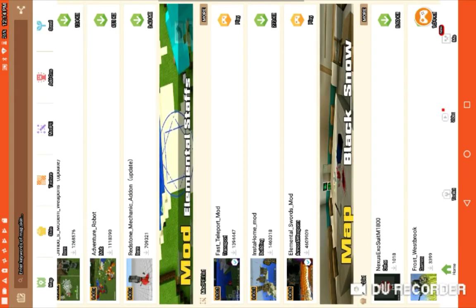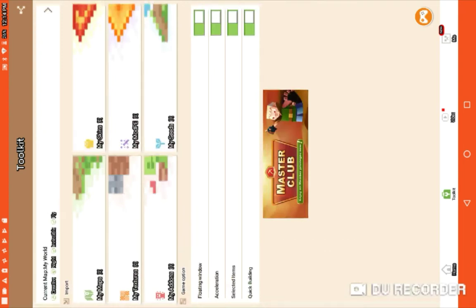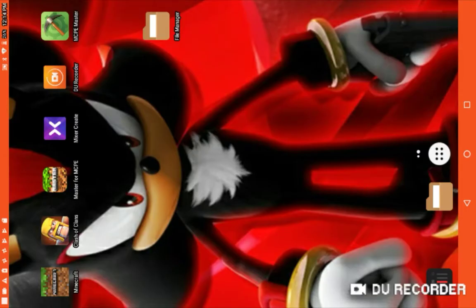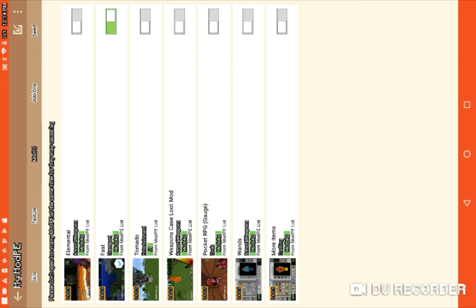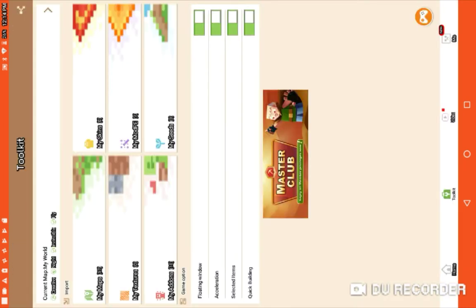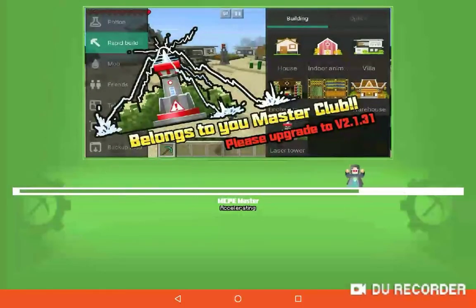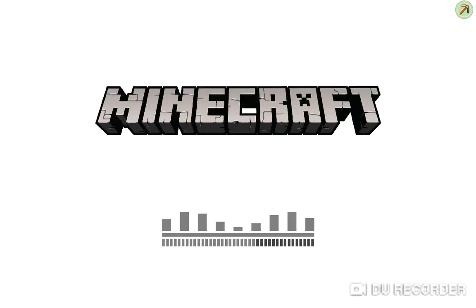Go out of there, go to toolkit, go to My Mod PE. I have 7 now — it just lags. Then Elemental — turn that on. Now go out of My Mod PE. Go to Minecraft. You need to click the button — the orange one. I didn't even circle it, so I'm just gonna tell you.